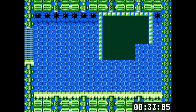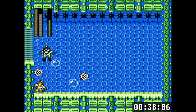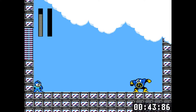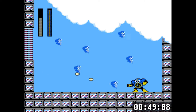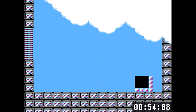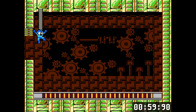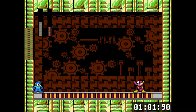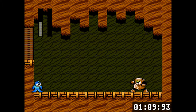Bubble Man's weakness is the Metal Blade. You can kill him pretty quick by spamming Metal Blades at him, and if you just stay at the starting point, he'll go over your head and you can shoot upwards at him. Air Man — you want to get a bit of damage in before he jumps over. Metal Blade is weak to his own weapon — he dies in two hits.